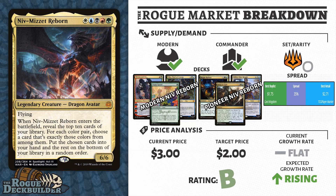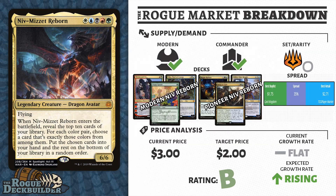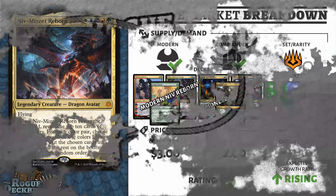The spread is not there where you want it to be at the moment, meaning that the sales aren't there to support Niv-Mizzet spiking anytime soon. But if the Fires of Invention decks continue to put up the numbers in Standard and Bring to Light in Modern and Pioneer, then you should expect Niv-Mizzet to have a double-up sometime in 2020.